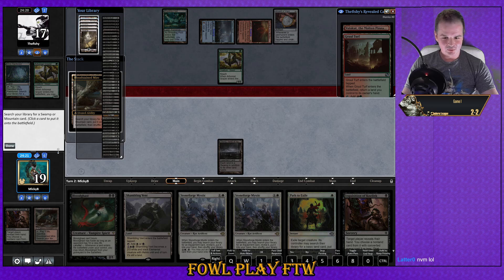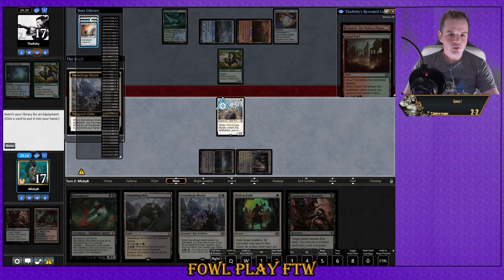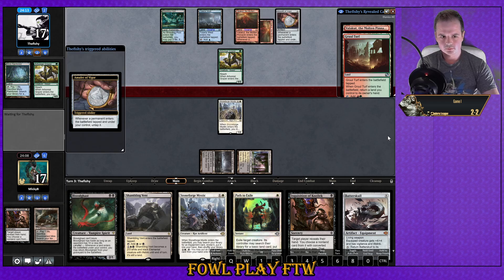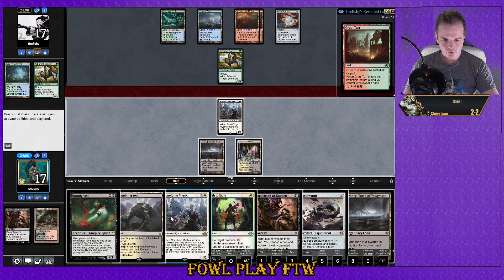I dare say we're probably going to want to get Stoneforge Mystic down sooner rather than later — at least the first one down sooner rather than later. Get the Batterskull. He plays the Valakut — it enters untapped, that is his turn over. We know Gruul Turf is in hand and there's an unknown. There's a chance here to potentially strip a card from his hand, but if it was anything cheap he probably would have played it. There's potential to hold up Path to Exile — just play Shambling Vents and pass.